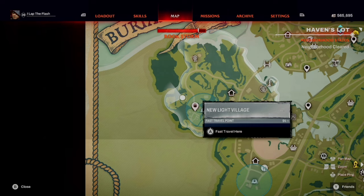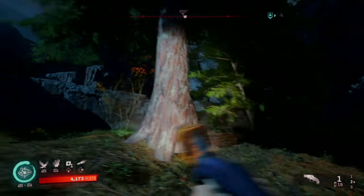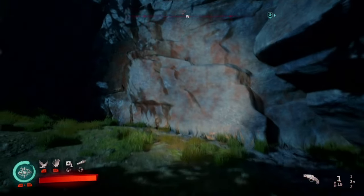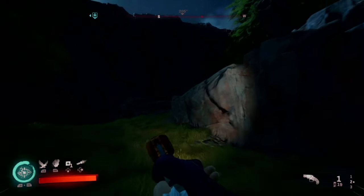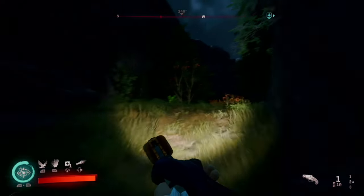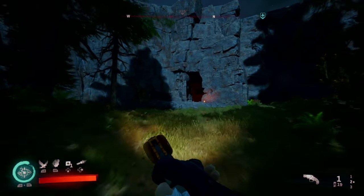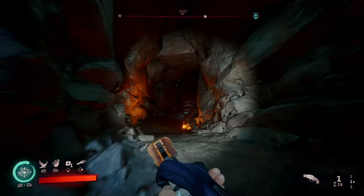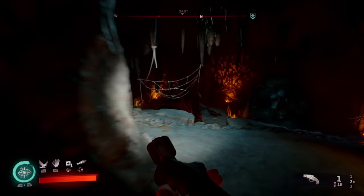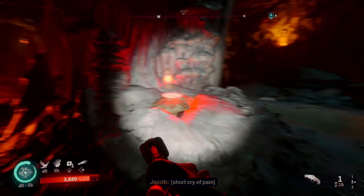For our final key, start at the New Light Village and run about 330 degrees on your compass until you get to roughly this point. You'll see a tree — there's nowhere further to go but up, so we're going up. Come up and around and there'll be a cave over here. Inside — one more Blackwood sister, which I've already killed — and the final key will be located dead center in here.